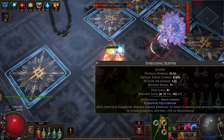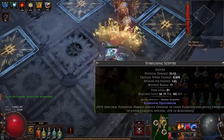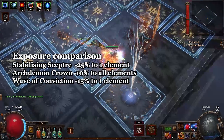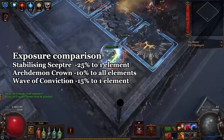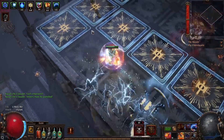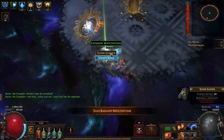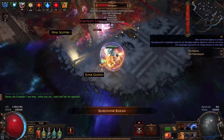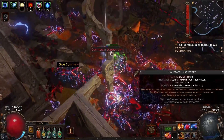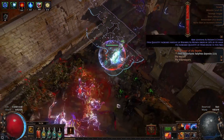You'd also need to avoid flat fire damage to spells because hitting with fire damage removes fire exposure. The Stabilizing Scepter applies minus 25% exposure versus minus 10% from the helmet or minus 15% from Wave of Conviction — much stronger, but very difficult to get a good one. Another drawback is that losing lightning exposure means lower hit damage, meaning weaker shocks. So the Archdemon Crown has a lot of benefits for a very cheap price.